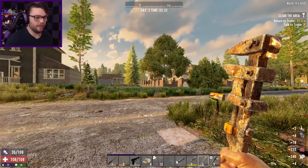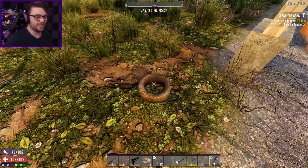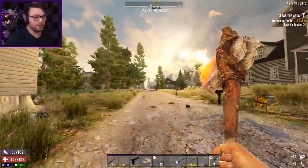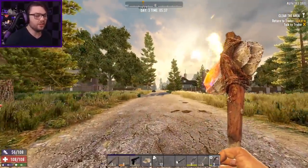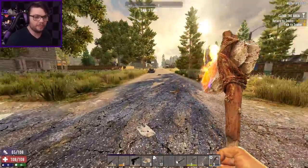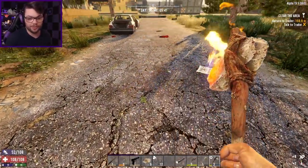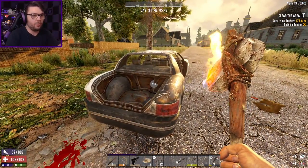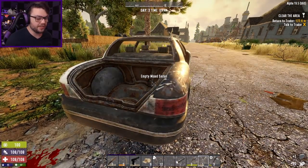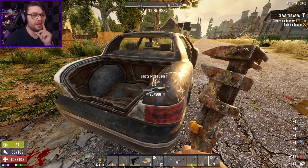I only got the one oil out of that, which is kind of upsetting. It is worth mentioning — back in Alpha 16, you could break down tires and they had a chance to give you wheels, which I kind of liked back when you only had the minibike. But now there's more vehicles, that's not the case anymore. You can still get some wheels from specific tires on the ground, but they have to be ones that actually have the wheel inside, not just a regular tire. Regular tires like this don't give you wheels anymore — they just give you polymers. I have to go back and make myself my own wheels.